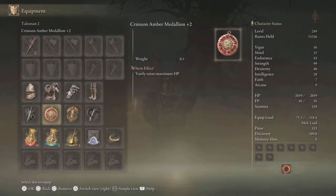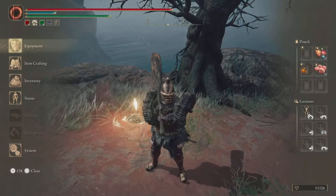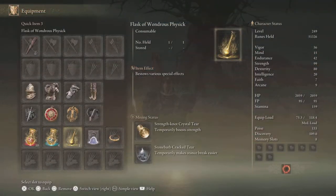I have flasks at 10 crimson and 4 FP, because you're going to go through a lot of FP using the Red Mane. For my Wondrous Physick I have the Strength-Knot Crystal Tear to boost strength, and the Stonebarb Cracked Tear which temporarily makes stance break easier so you can knock enemies down a little easier.